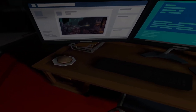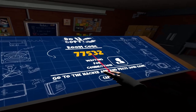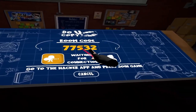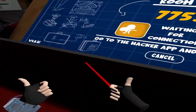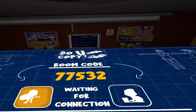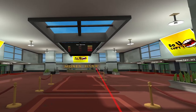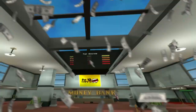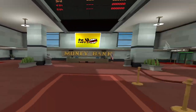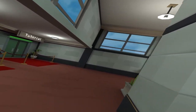All right, first thing I want is options — a menu — because I want to turn off music. Oh here's the code, Cameron. Okay, if you can look at it for more. All right, I think I'm in. Oh yeah, we're at the money bank. Tutorial, I reckon, is a good place to start.